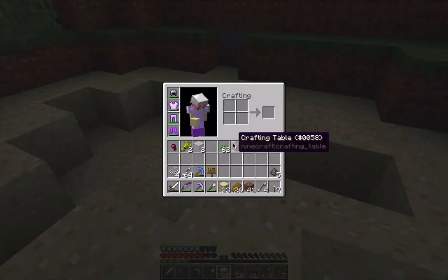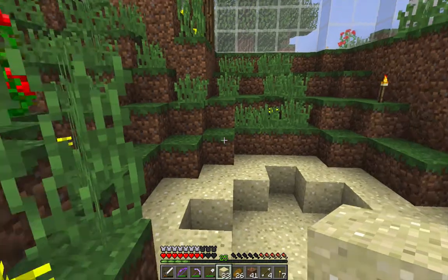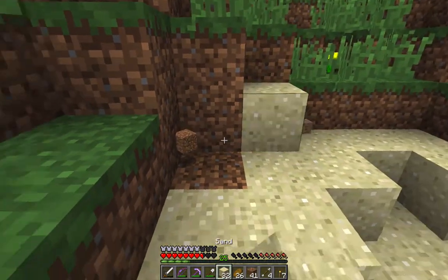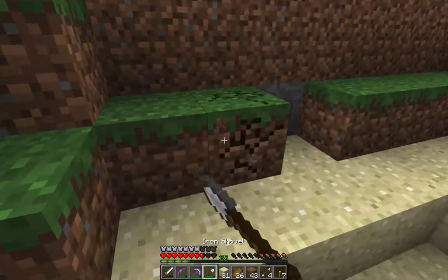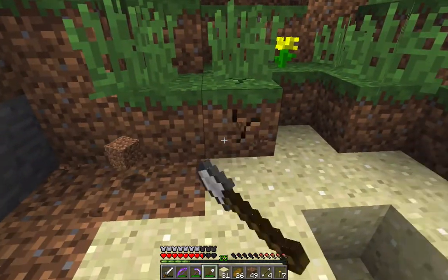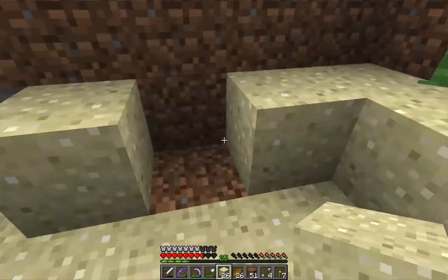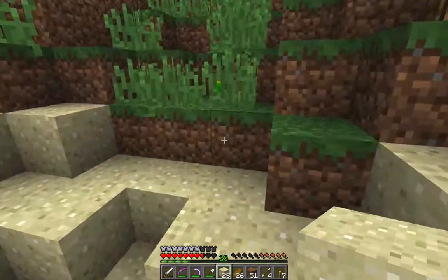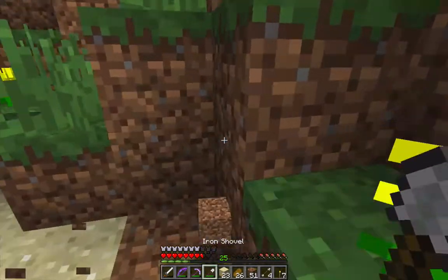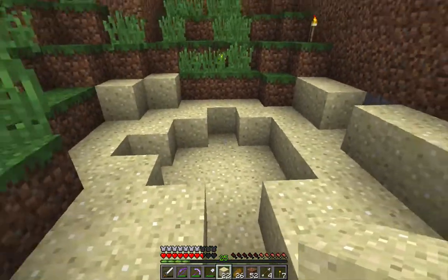So then that's all going to be water — and probably this is going to be water too. Maybe we can have these two as sand and then this one's sand too, maybe up to here. I don't want it all to be sand — I want it to look kind of as if it was generated by Minecraft, which we all know sometimes has water touching grass, so this is probably okay.